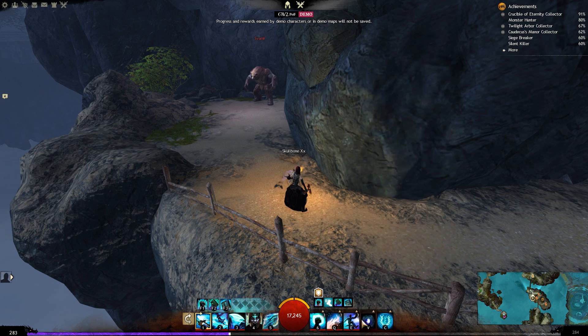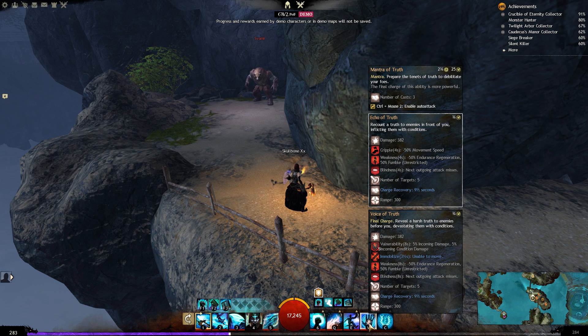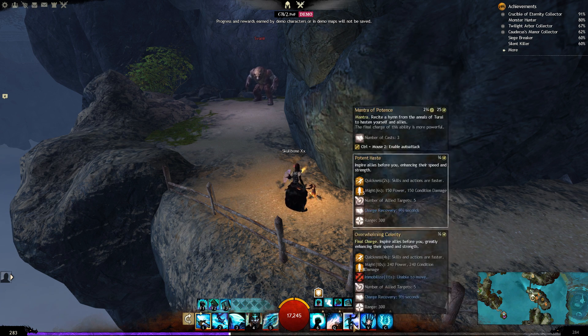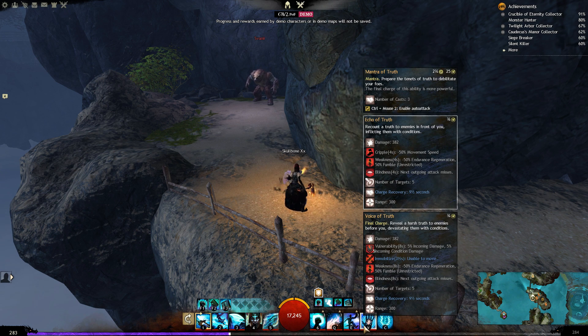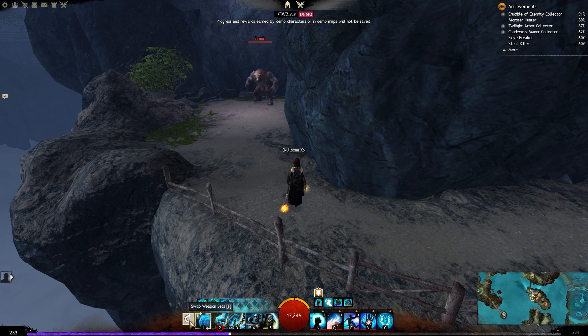Mantra of Potence — I changed this because I wanted only damage. It inspires allies before you, enhancing their speed and strength. This will give us and our allies Quickness plus Might. The next thing is Mantra of Truth — it recounts the truth to enemies in front of you, inflicting them with conditions: Cripple, Weakness, and Blind. The last charge reveals the harsh truth, devastating enemies with Vulnerability, Immobilize, Weakness, and Blindness. So we can work a lot with blind plus Aegis.